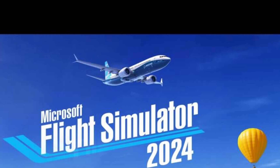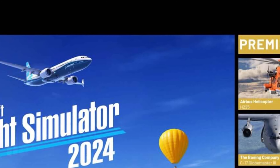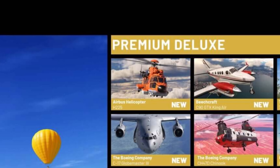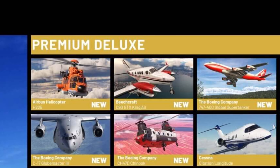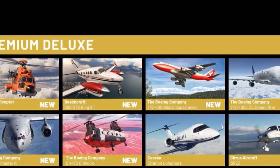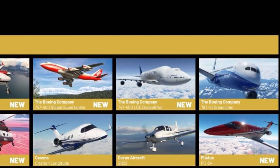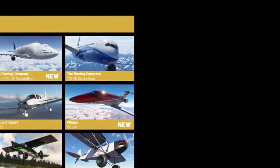Now to the Premium Deluxe. Of course, if you get the Premium Deluxe, you get all the other aircraft already mentioned, plus: the Airbus Helicopter H225, the C-17 Globemaster III, the Beechcraft C90 GTX King Air, the CH-47D Chinook, the 747-400 Global Supertanker firefighting 747, the Cessna Citation Longitude, the Boeing 747-400 Dreamlifter, the Cirrus Aircraft SR-22, the 787, and the PC-24 Pilatus.